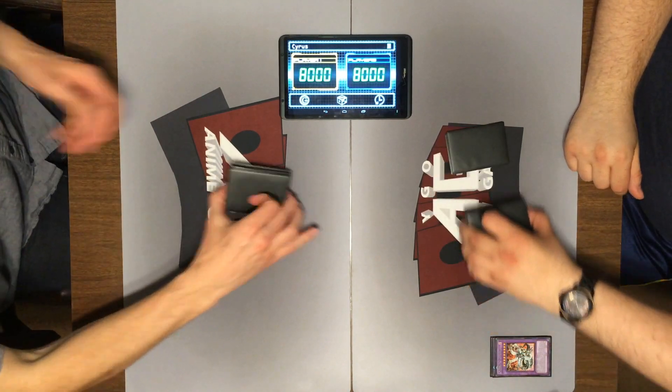When an effect that inflicts damage is activated — negate the activation and the effect, and randomly send one fusion monster from your fusion deck to the graveyard. So this is your version of Mirage of Nightmare. There are seven fusions — what'd you hit? Savage Win? Oh well, he won't be coming back. I will have Mirage Dragon take your face down. I will end my turn.